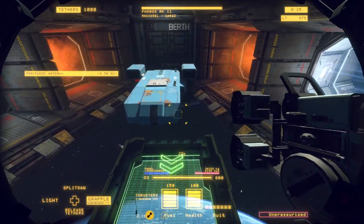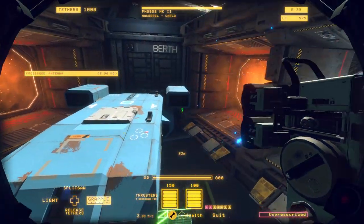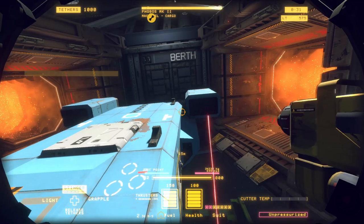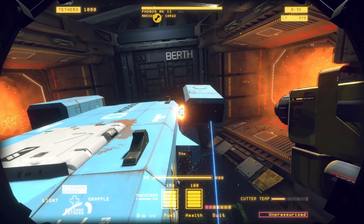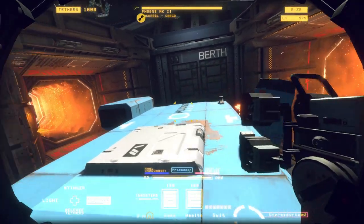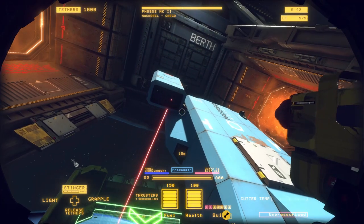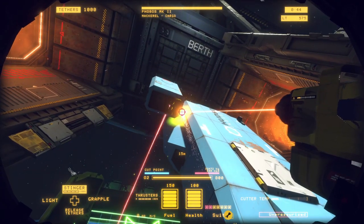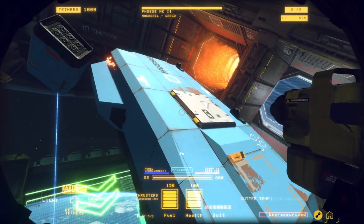I'm going to scrape all of the stuff off the outside here to start before I depressurize things. I'm going to take the thrusters off too, because on this model I can just do that from the outside, so it's pretty easy. Somebody commented that I could just tether them before I cut them off and it's quicker. I think they meant for the ones that normally detach from the inside, but it works here too.